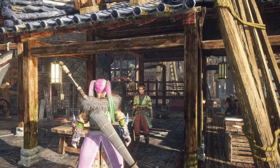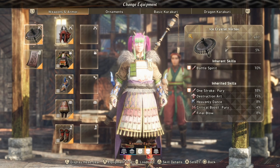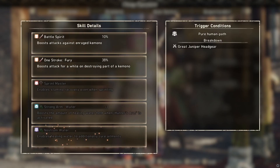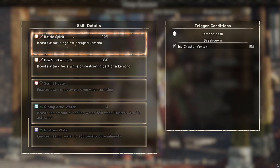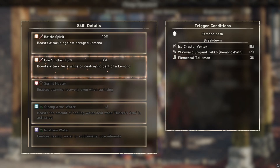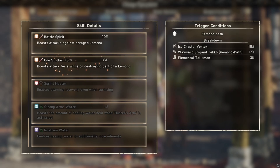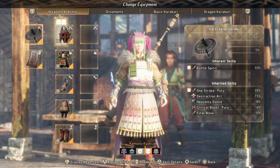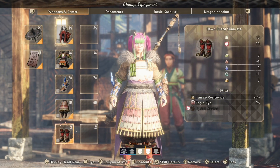Currently I am assigned to the kimono side, and there are a couple of reasons for that. One is the wagasa that I have - its inherent skill is a kimono skill, and it also came with One Stroke Fury. We have Battle Spirit which boosts attacks against enraged kimono by 10%, and One Stroke Fury which boosts attack for a while on destroying part of a kimono. My wagasa gives me 18%, my arms give me 17%, and I also have a talisman giving me 3%, so my damage is pretty awesome when we break a part of a kimono.